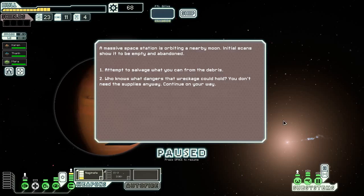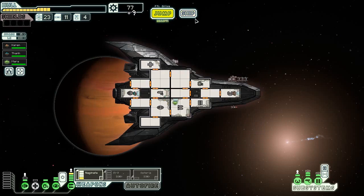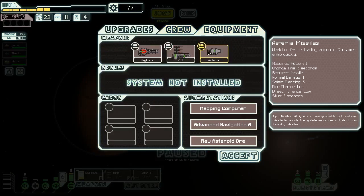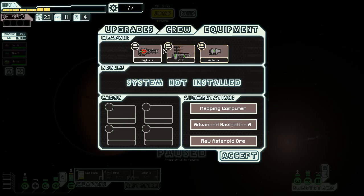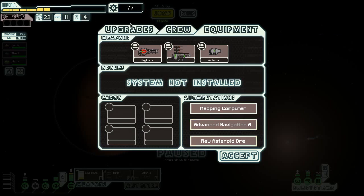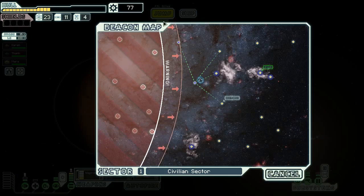A massive space station is orbiting here by a moon. Let's go ahead and attempt to salvage what we can - and we get Asteria missiles. What are Asteria missiles? One power, five second charge time. Weak but fast reloading - consumes ammo quickly. And I don't have ammo to spare. We also have raw asteroid ore - metals are fine, asteroid ore is needed to manufacture all kinds of components, basic trade goods. So we shall overcome, I guess.